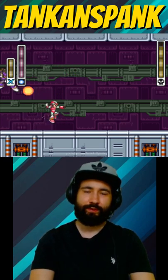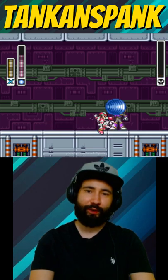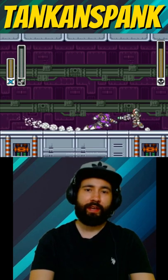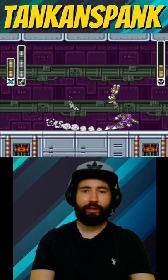Vile has two weaknesses: rolling shield and homing torpedo. Both of these will completely end his career. I prefer to use rolling shield, as it has faster projectile speed. But if you don't like aiming, go with homing torpedo. Both of these will melt Vile in a matter of seconds.